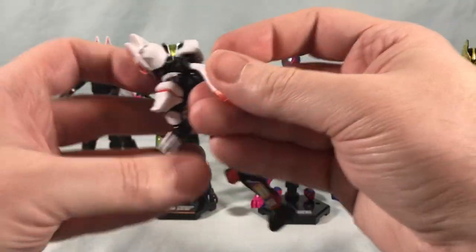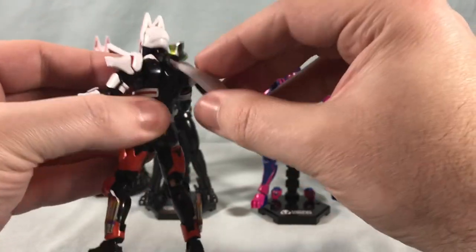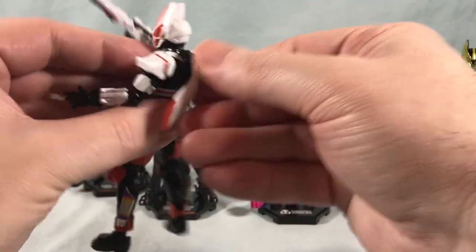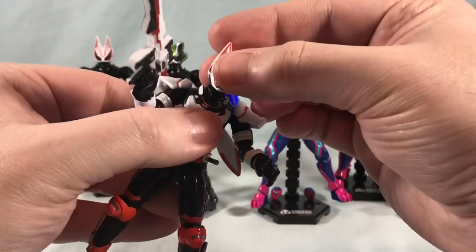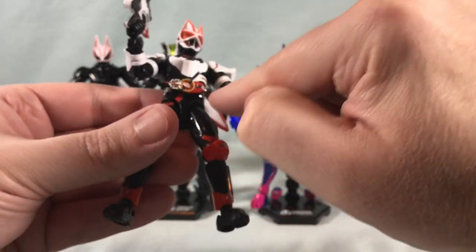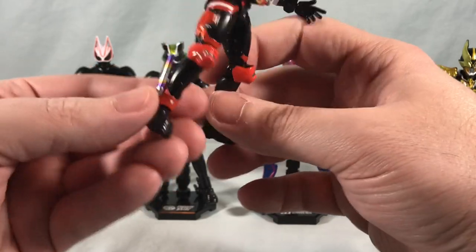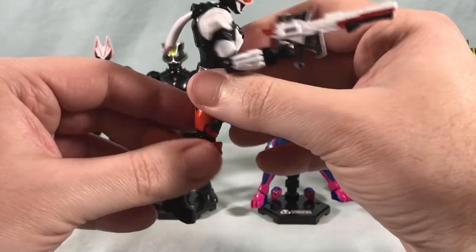I forgot about the scarf — there's a ball joint here for the scarf as well, and you can rotate that around. You can actually unpeg this completely if you want. It's a good looking figure; I think they did a really nice job. Stickers weren't too bad. The driver was a little difficult with a lot of different levels, especially the handle down here for Boost. The little exhaust ports were a little difficult as well, but for the most part stickers were not too difficult, and it's a good looking figure.